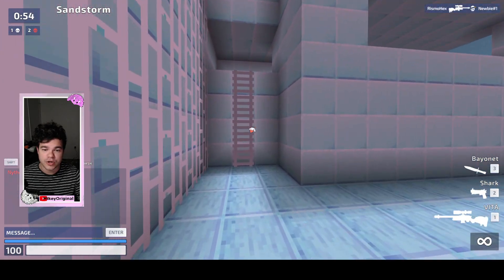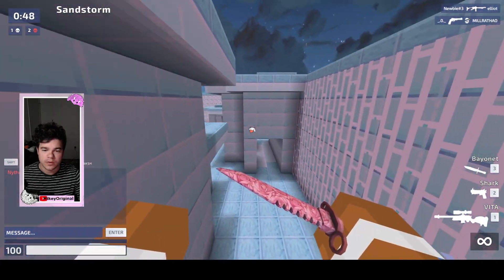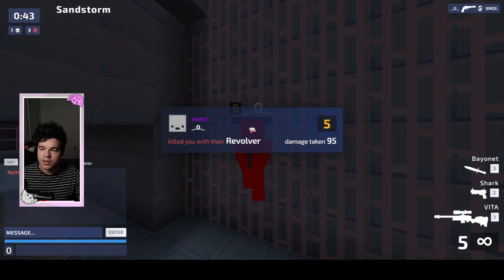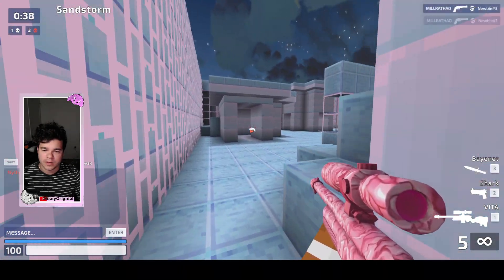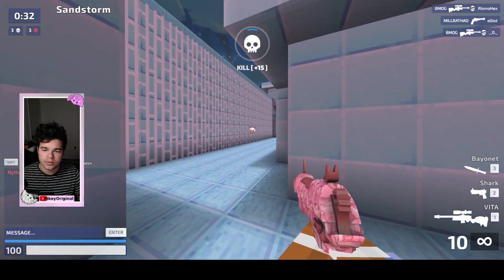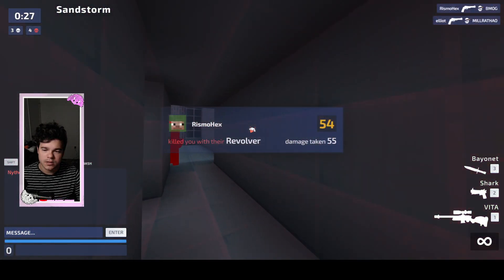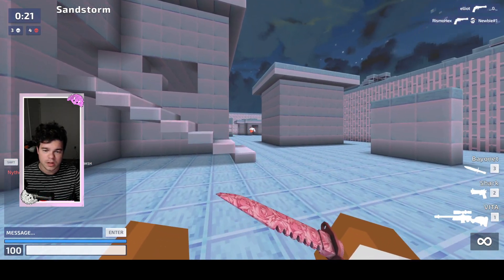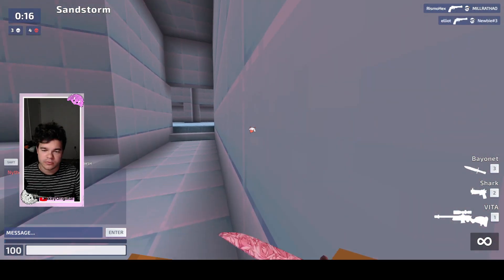These are the skins — try getting them because they are literally going to be the rarest mythicals in the game currently. There's only 15 days to earn them so you don't have a lot of time. The sniper, the vita, is going to be worth the most. Next is probably going to be the handgun because it takes the second longest, and then lastly will probably be the bayonet. A lot of people are saying the bayonet is going to be worth the most — it might, it might not. It's definitely the easier out of the three to obtain.